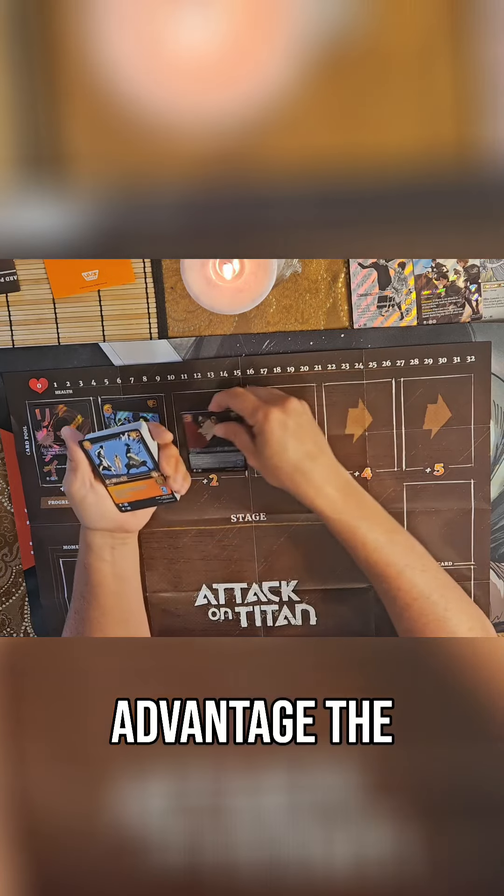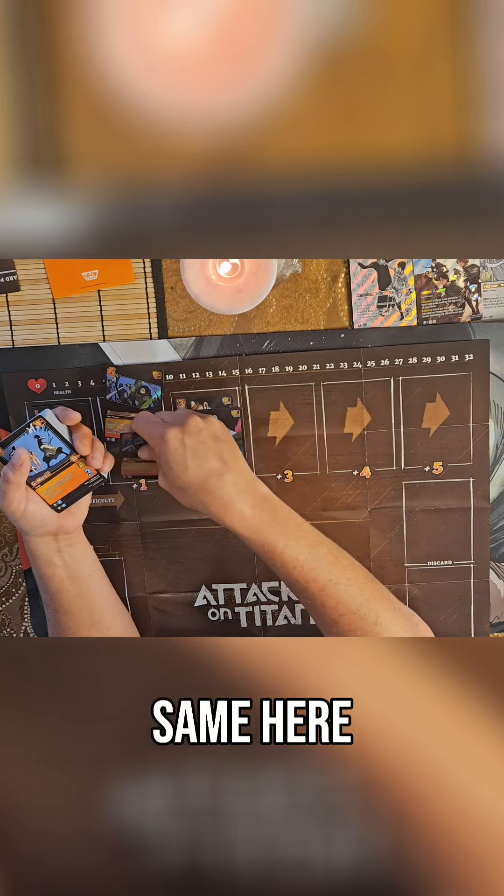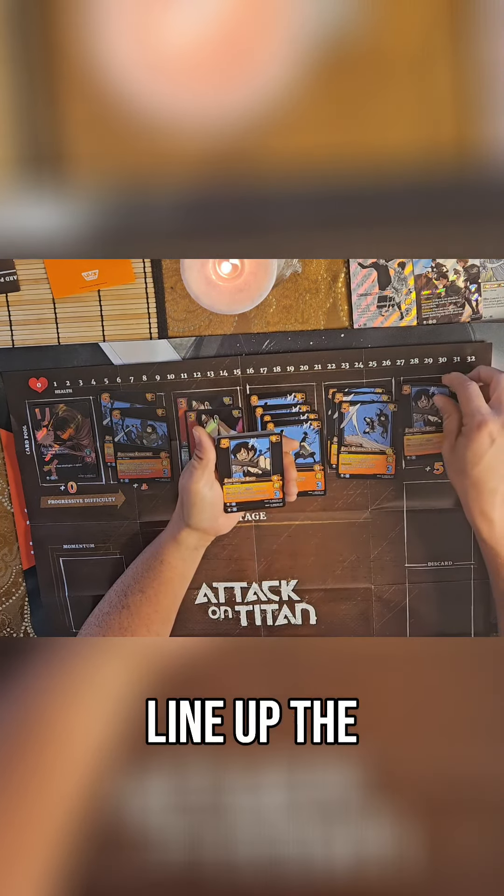So that's going to be your character card. Positional advantage. The lethality. These are stuck together, I think the same here. There it goes. Get moving. Levi's overhead strike. We got three of those. Line up the shot.